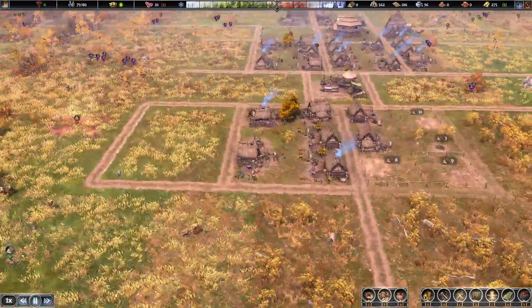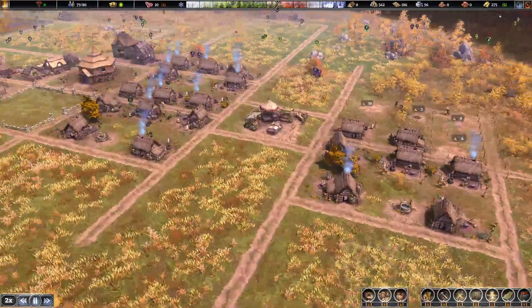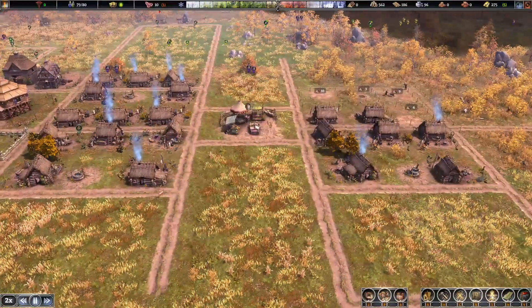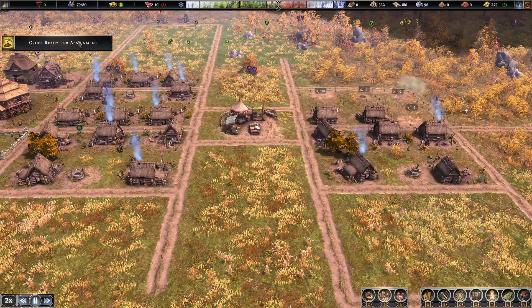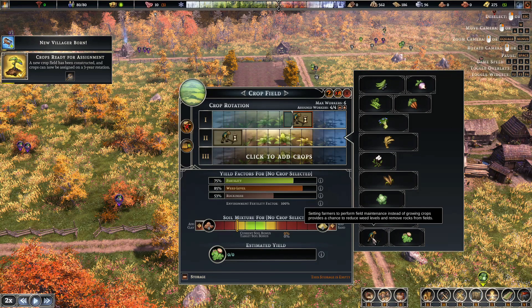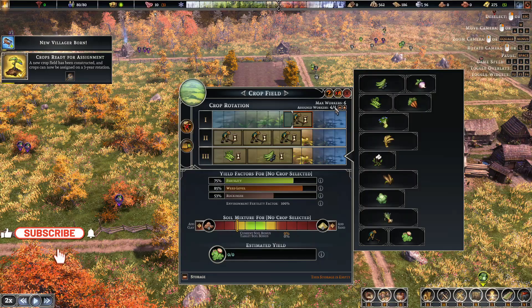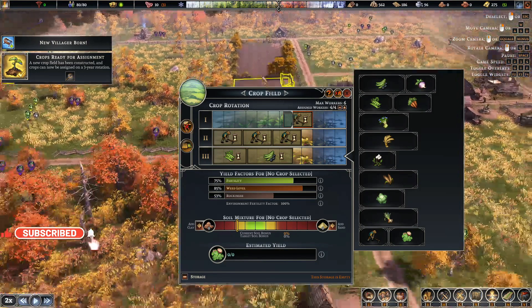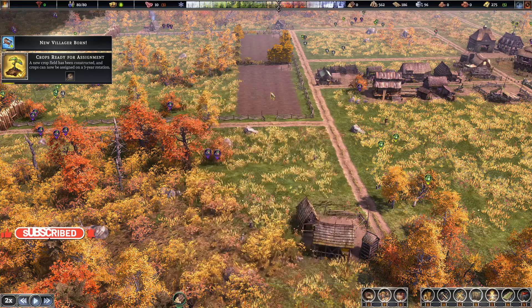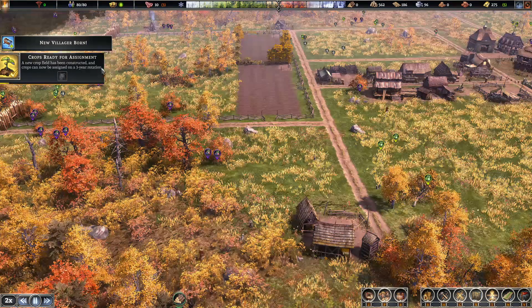Zooming out we can see the town we're building. We're trying to erect a few new houses because we only have space for one more villager. Our farmers are busy, so we'll put in at least one fallow year to deal with the bad weed levels. The year after that we'll rotate beans and peas between the two fields.